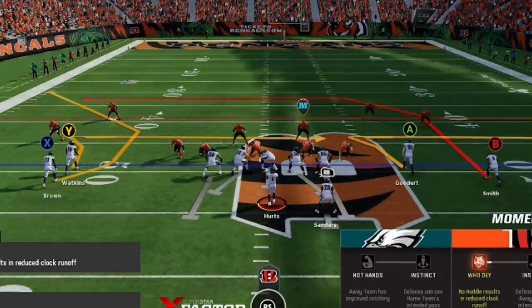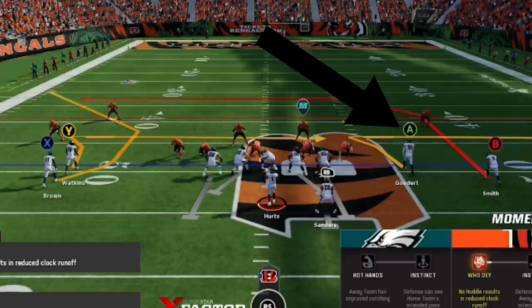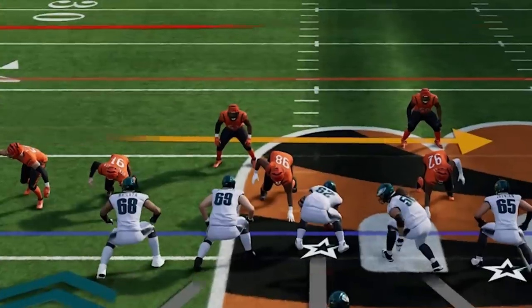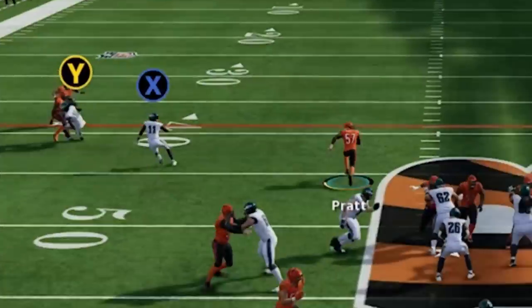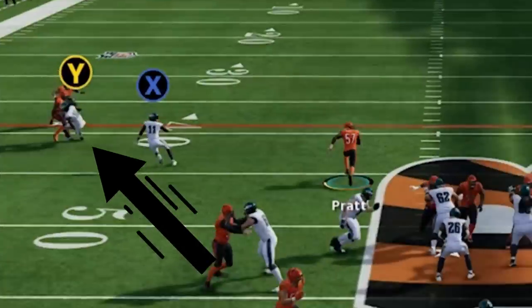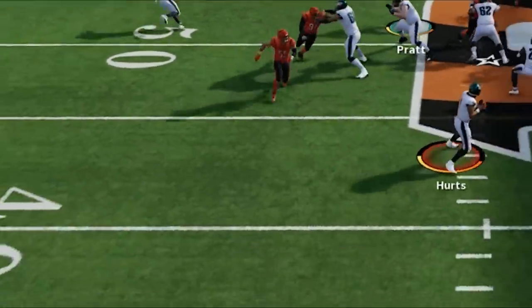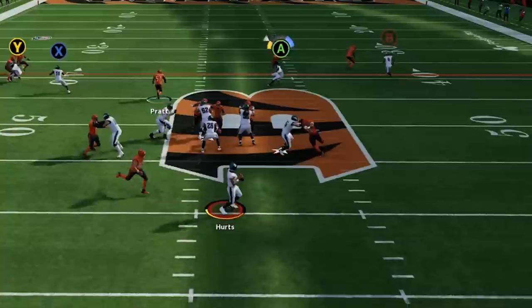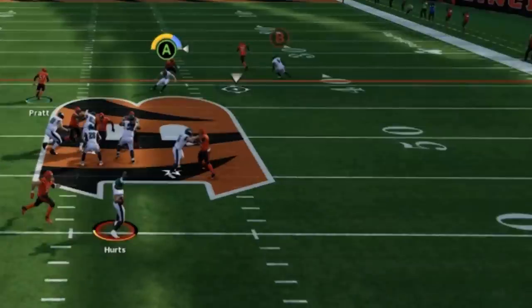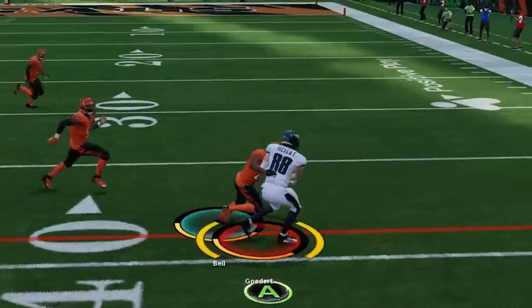You can try it out yourself and find out which route you like best, but for me it's the zig route variation that the tight end is running. This is the first route I focus on as typically the user drops to cover the middle of the field first. Once your opponent starts user-covering this route, that typically leaves the other zig route on the other side of the field wide open over the middle, which you will see later in the video. You can see this route still beats man very easily.